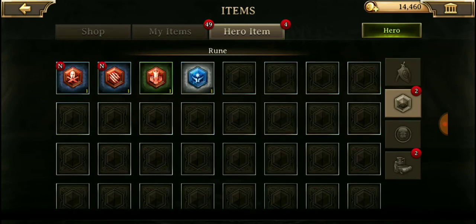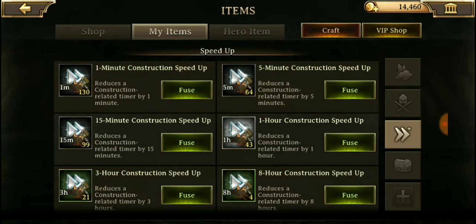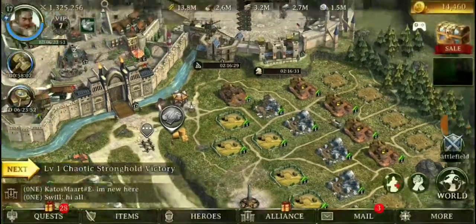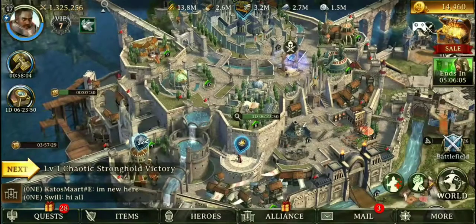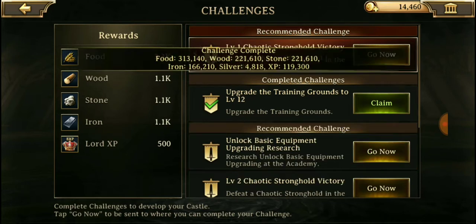Let's see what kind of items we have — we have a lot of items. For shields we have eight hours, four 8-hour ones, eight 24-hour ones, a seven-day peace shield — holy crap, seven days — 12-hour and three-day ones. We're going to go ahead and pop this three-day one. Three-day shield is active. Should do the 24-hour one too — so now we can't attack anybody.